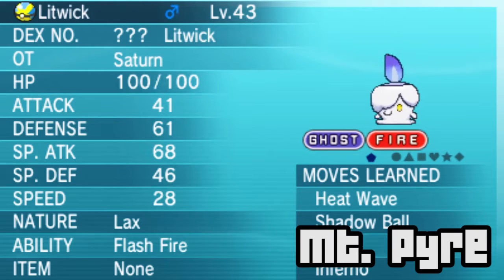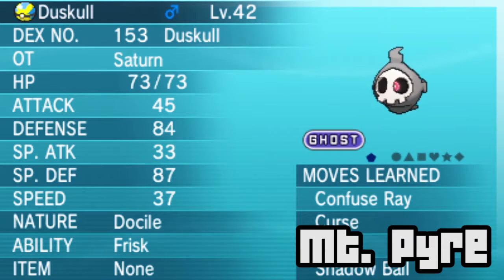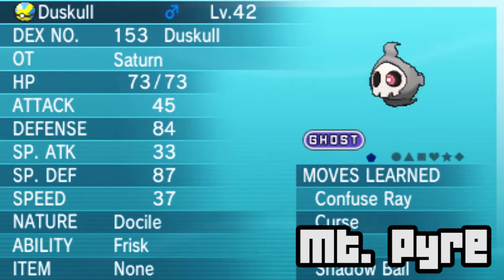We've got Litwick here, which is a Ghost/Fire type - a special sweeper of sorts. Its speed isn't super high but it's high enough. It's a very good special attacker. I used it in my Black and White playthrough and almost used one in this Let's Play, but it didn't quite make the mark since I wanted to use Pokemon I'd never really used before. You can also find Duskull, which is really more bulky - a bulky Ghost type. It's definitely not bad.